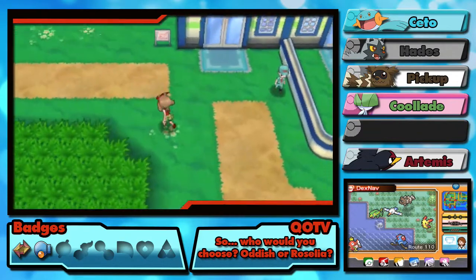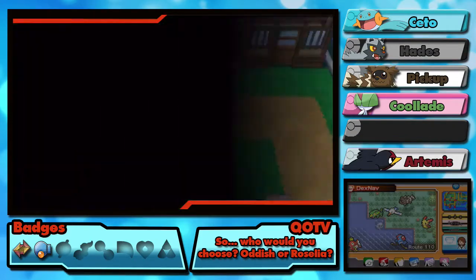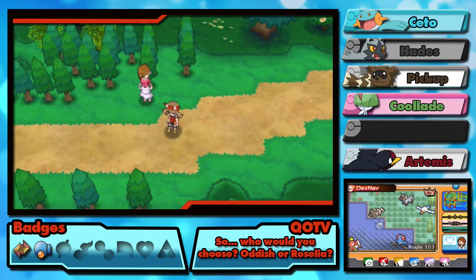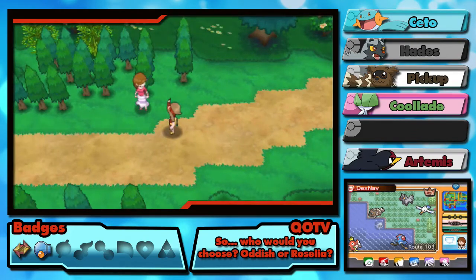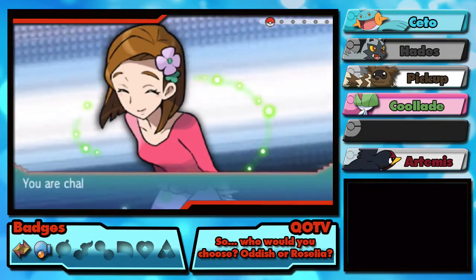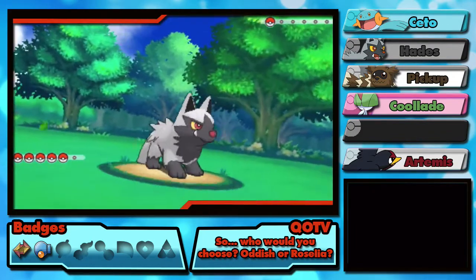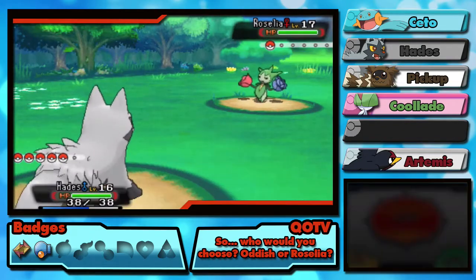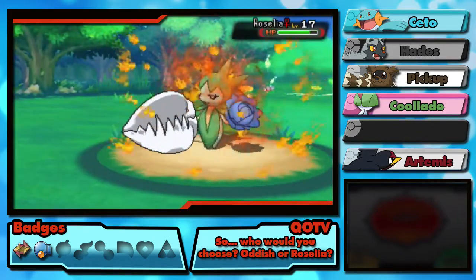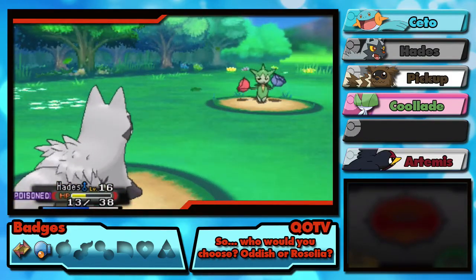We'll fight some more trainers and then call it a day. No Dex Nav pings, but I think there's more grass on Route 110. There's a trainer looking at me — yeah, I'll fight her. She's a Pokéfan asking about the tug of souls towards fragrances. Daisy, you have a Roselia — I would like one please! Hades is going to come out, going for Bite. Oh my goodness, that Roselia is a higher level than us — it's going for Mega Drain. We're slower and it's poisoned us — fabulous.